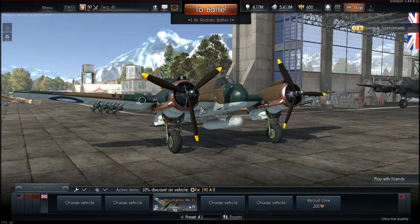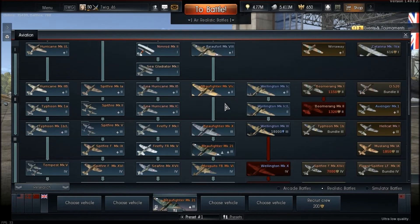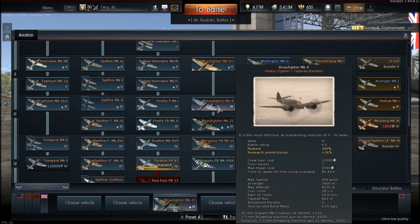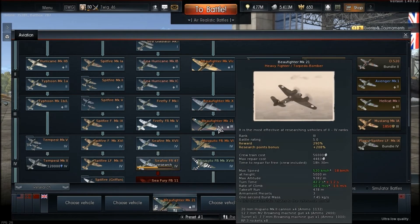There are a couple different variants you can play in War Thunder. You've got the VIC, which basically only has the 20mm Hispanos. You've got the Beaufighter Mark 10, which has the 4 20mm Hispanos as well as 6 little tiny 7.7mm pop-gun machine guns — 4 on one wing, 2 on the other. And then you have the Beaufighter Mark 21, which is the one I've been playing the most, which has the 4 Hispanos and 4 .50 cals, which is nice.